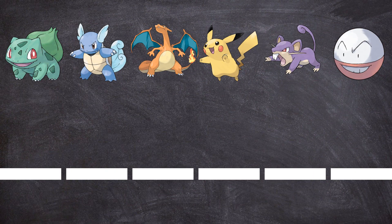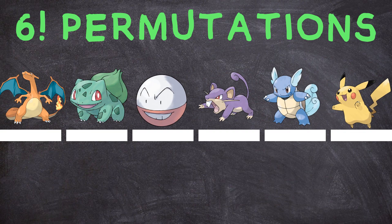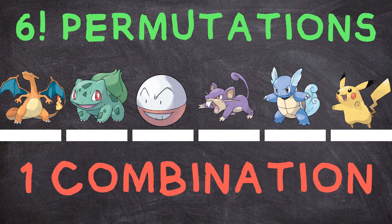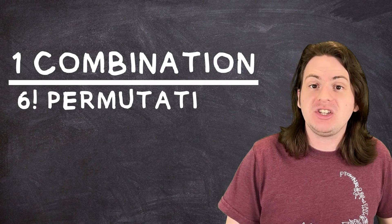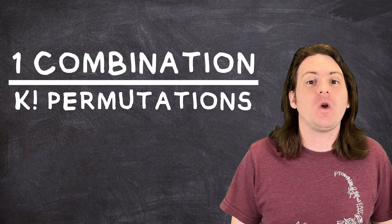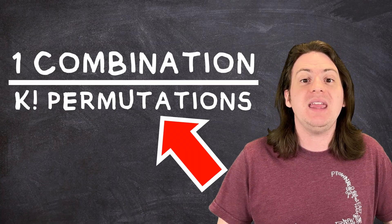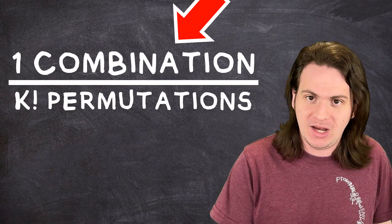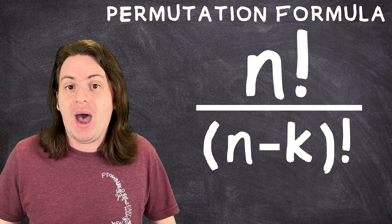Let's go back to our original example of arranging six Pokemon on a six-member team. We found that there were six factorial ways to arrange that team, but every single one of those permutations is the exact same combination of members. No matter how you arrange them, it's the same six guys every time. So for every combination of six Pokemon, there are six factorial permutations. To make it more general, we can replace that six with a K again. So if there are K factorial permutations per one combination, that means the number of permutations will always be K factorial times greater than the number of combinations.